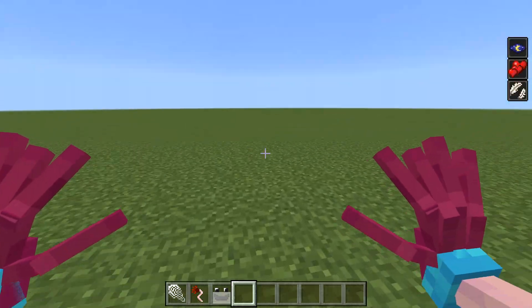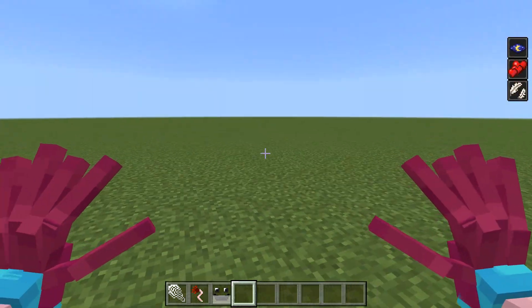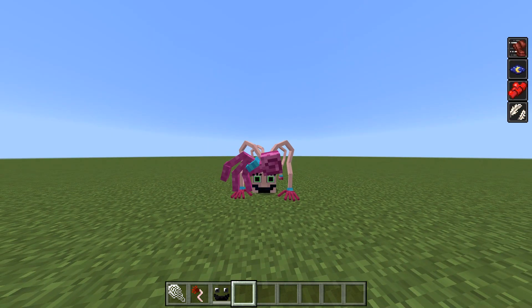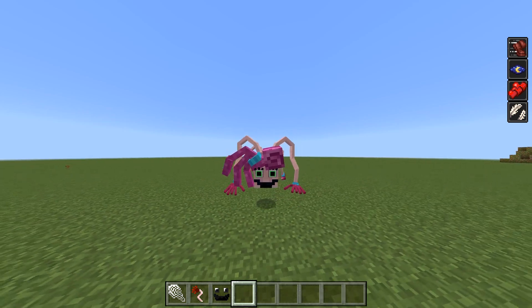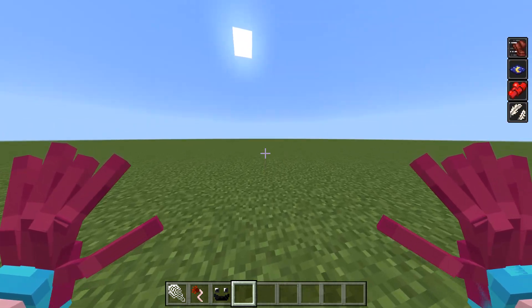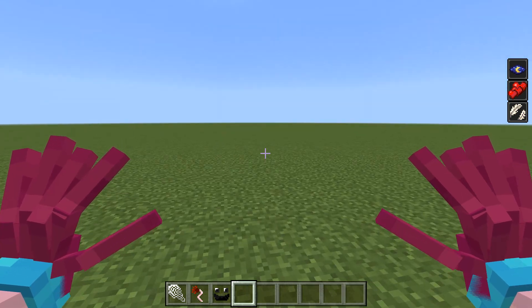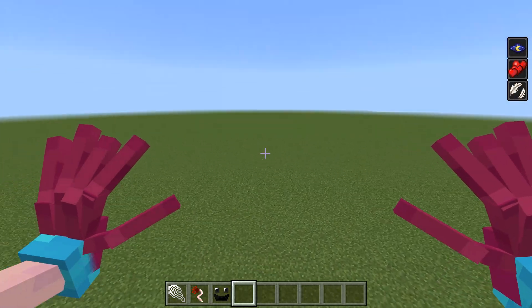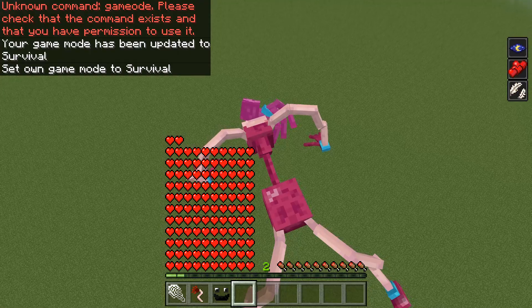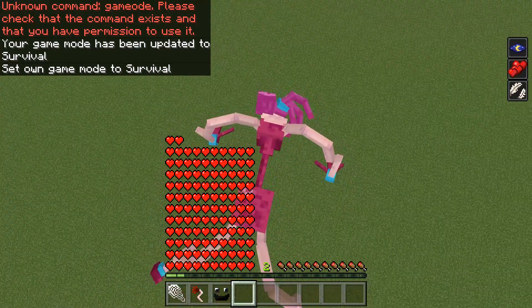I really like this first person view — the hands and also the animation. When we press shift we have high speed, but for some reason it just doesn't work like that. As I understand, we're supposed to be really fast but we're just not really fast. Also, there is no fall damage for Mami Long Legs — we fall really, really slow.